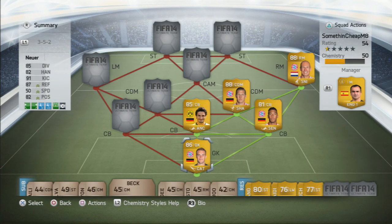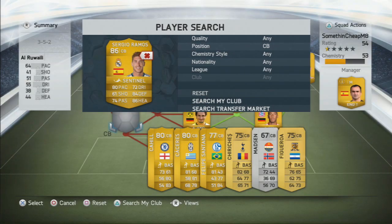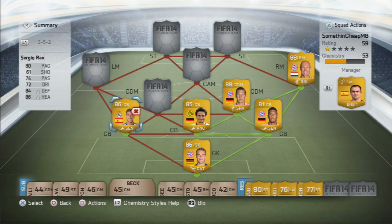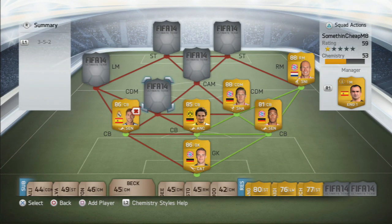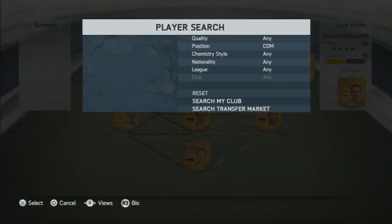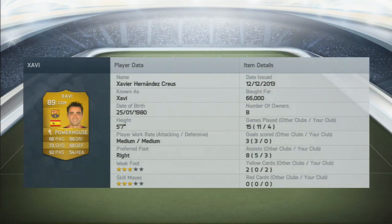That's the Bundesliga side. Now going into the Liga BBVA side — the centre-back on the left is gonna be Sergio Ramos. He's an absolutely amazing player and you can get him for 36k, which is a bargain. He's got 80 pace, 84 defending, and 86 heading. He has high attacking work rates so he pushes forward a bit too much sometimes, but he's been really really good.